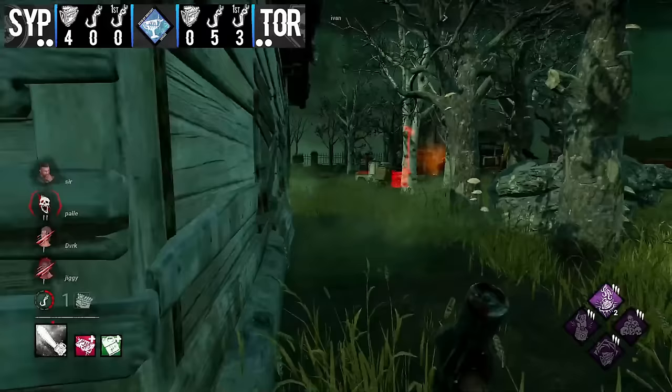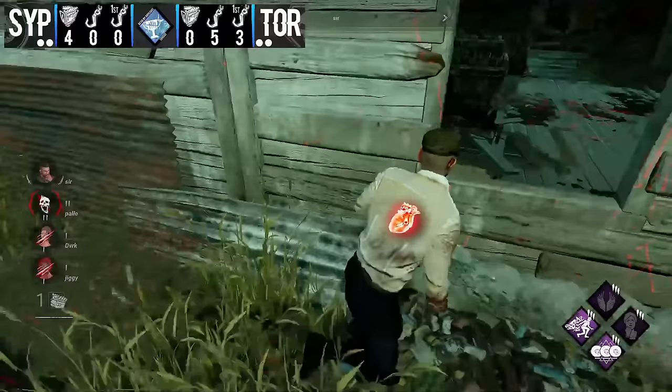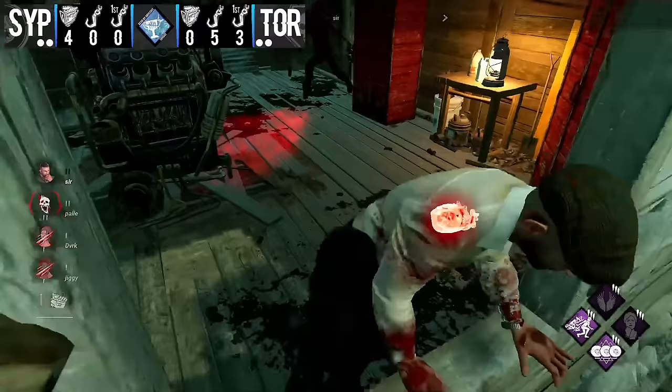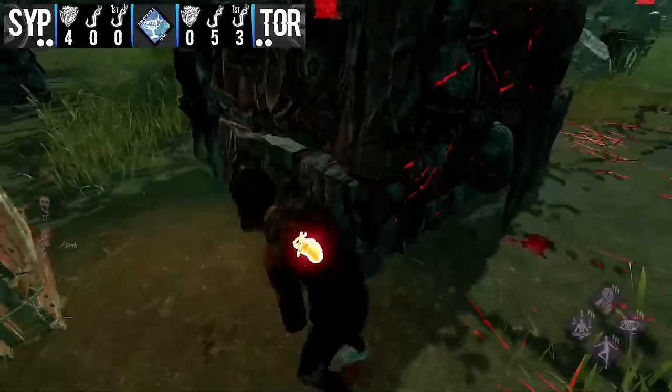He checked in on those remaining gens and saw they didn't have much progress, so he had time to try and get a down — but it wasn't coming fast enough, so he leaves. Now there's more progress on the gens and he has to commit to Sir again. Without Bamboozle this is a rough tile. But it is stopping Sir from working the gen, and if he ever leaves the remaining two injured survivors are still there — he can try to catch them with an M1.